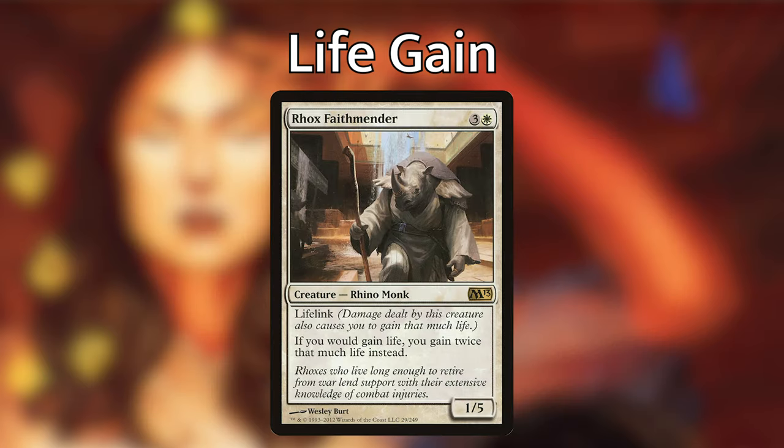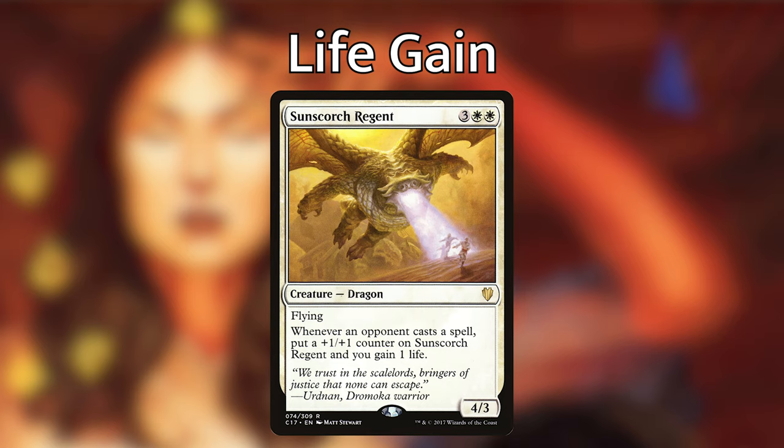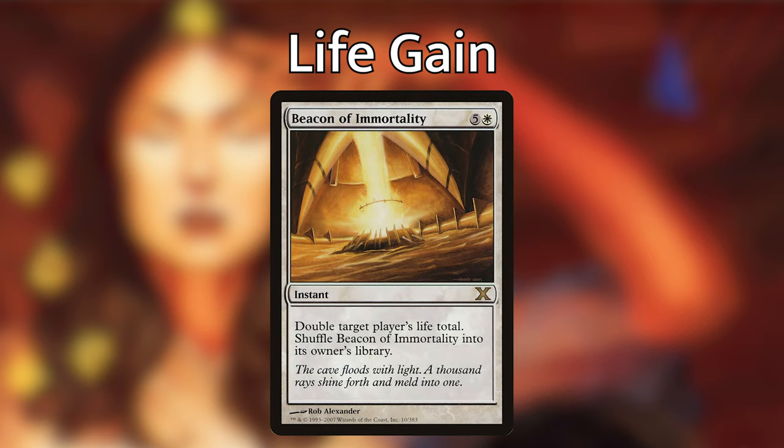More life gain creatures include Trostani's Attendant, which doubles all your life gain, Linden from Throne of Eldraine, which gives you a life for each attacking creature, and Sunscourged Regiment, which gains you life and a plus one/plus one counter when you cast a spell. Martyr of Sands is a one-mana 1/1 that lets you reveal X white cards from your hand, sacrifice it, and gain three times X life. For massive life gain in one shot, Beacon of Immortality can really push your total up there.